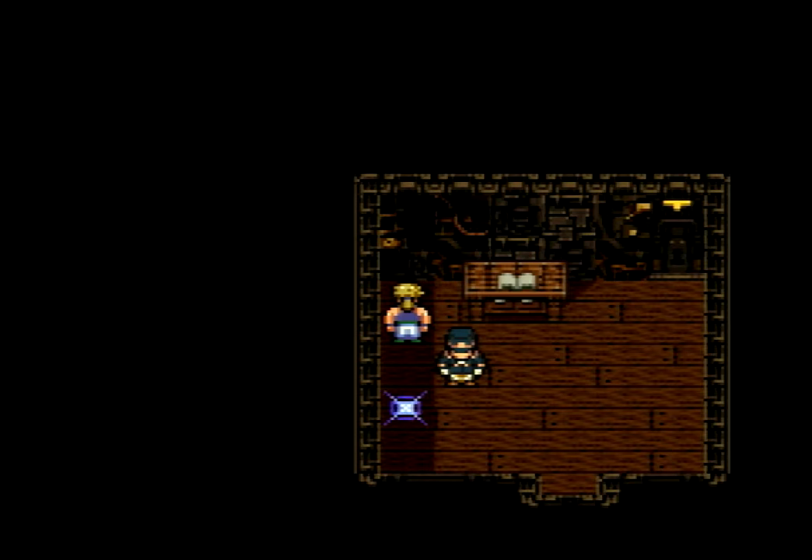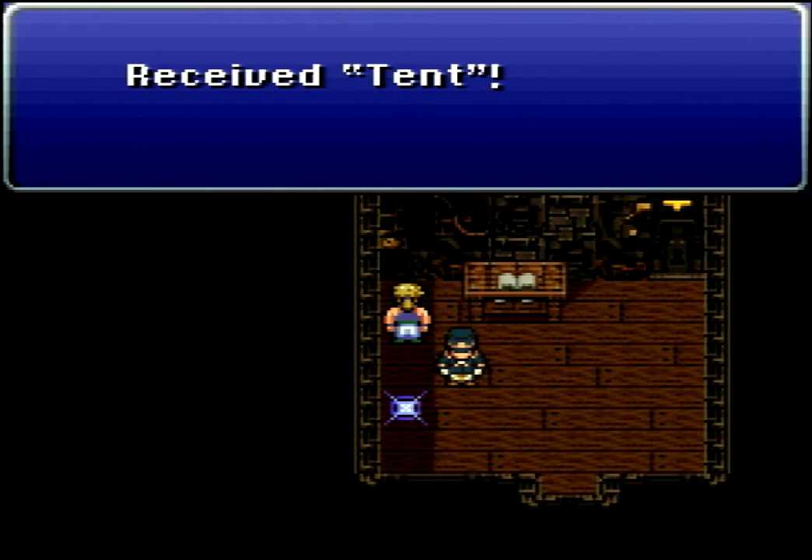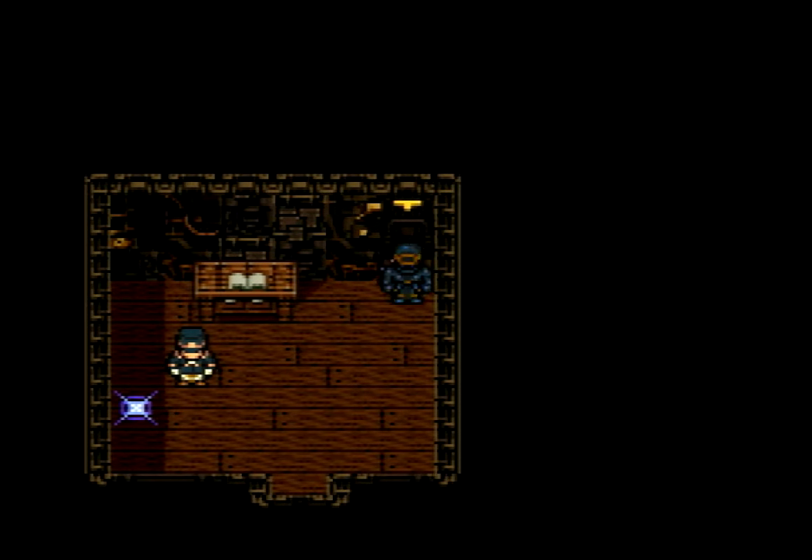There are some invisible treasure boxes — this is the first one, and that's going to have a tent inside it. I do believe these are just a mistake, just a coding error, but they fit in well enough with the environment that it's not a big deal. You just have to kind of know they're there. I really think they should probably be visible. Either way, let's check out this switch.